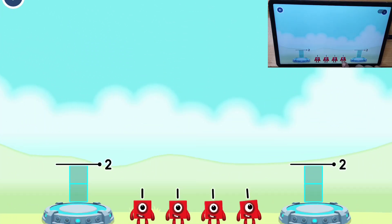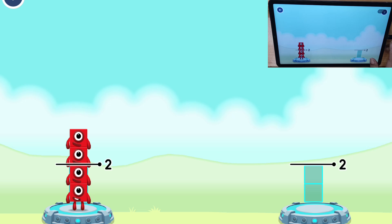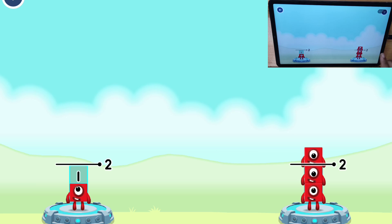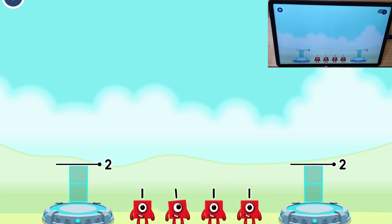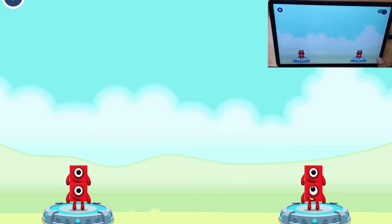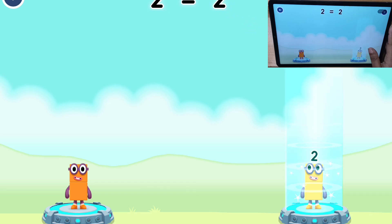Share the number blocks evenly to make two groups of two. One, one, one, one... One plus one equals two. One plus one equals two. Two equals two.